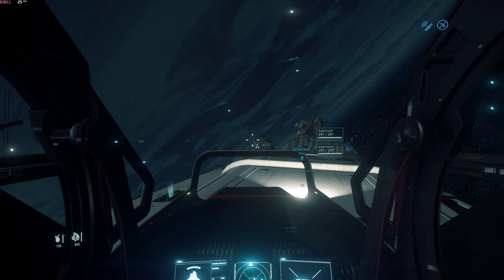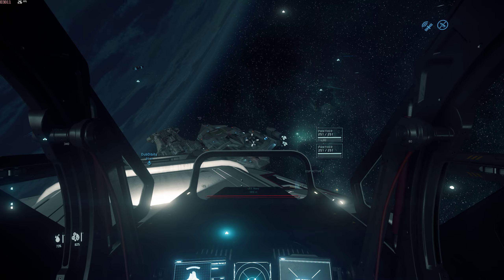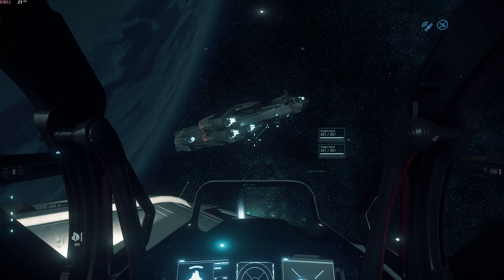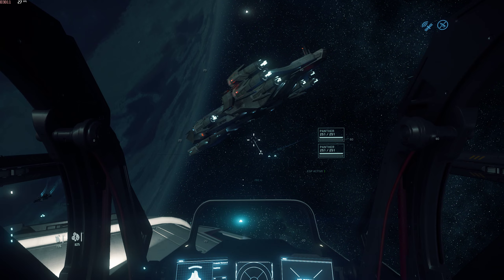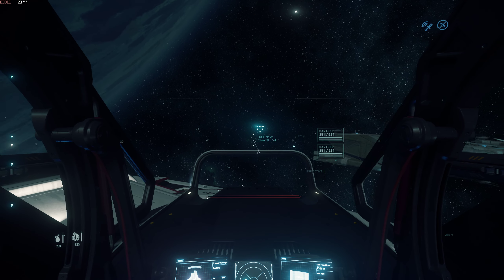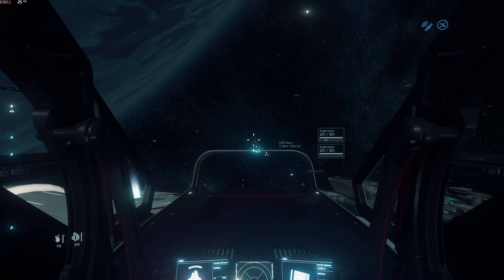It does, right underneath the nose. Are these all UEE Navy — the Hammerheads and whatnot? Yes, everything here. There's the bottom — they landed there and then push out the front. There's no players that I can see. That's an F8 Lightning — go straight ahead. There's an F8 Lightning, and there's an Idris right here to the left.